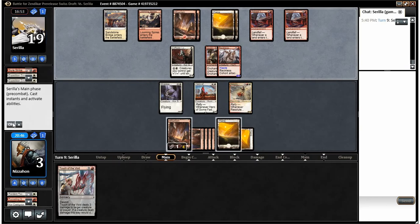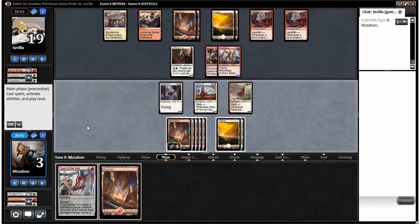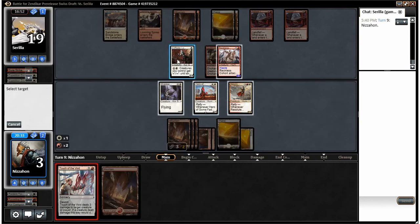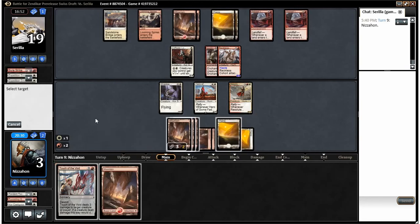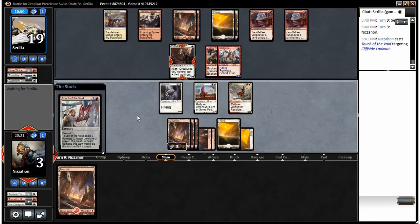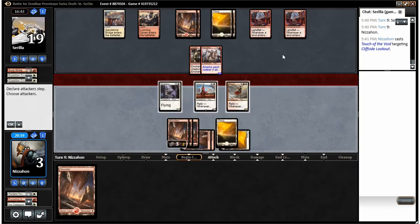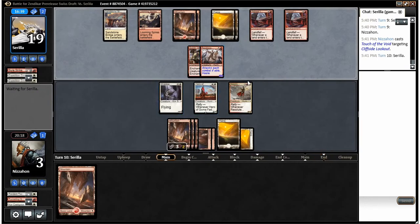If he does play a land — oh, it looks like maybe he doesn't have a land. Finally made it through — didn't get a land drop that time. I'm going to use Touch of the Void. Should I though? I should — there's no reason he's not going to block if I swing. So I think I'd rather go Touch of the Void here. I was thinking about swinging and forcing him into an awkward blocking situation, but it's not really worth it. We're going to hold the land and end our turn — can't swing with anything because if he just draws a land we're dead.